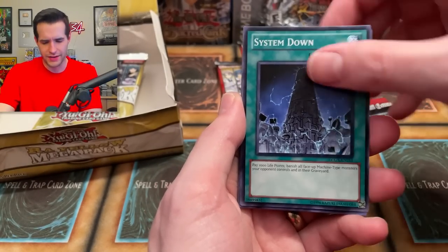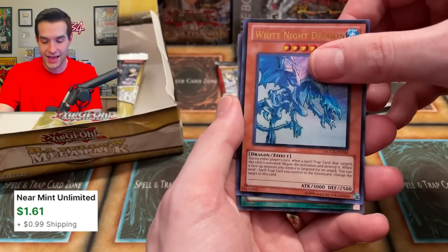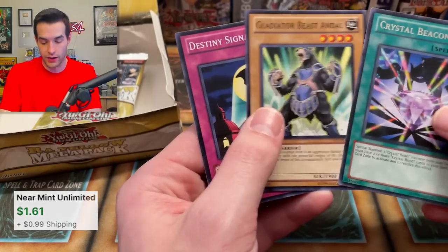We've got the Bubble Man — this is a crazy opening. Mud Ball Man super rare, Darkness Destroyer, White Night Dragon, and Crystal Beacon, just a rare.